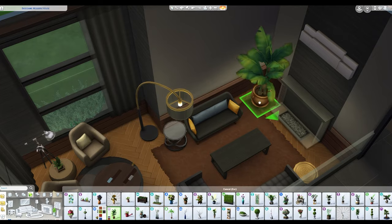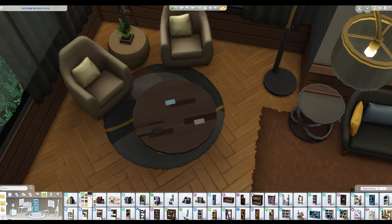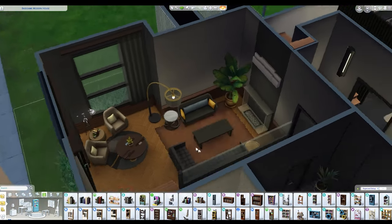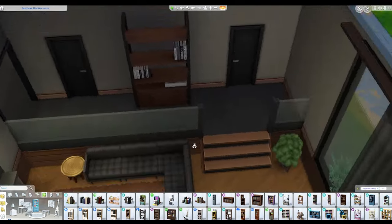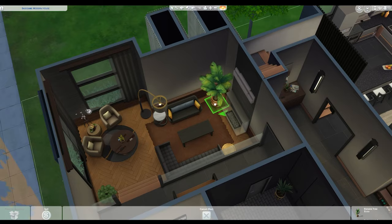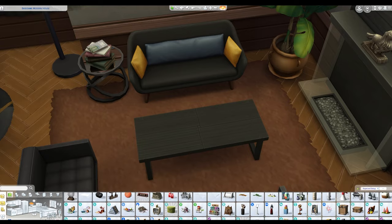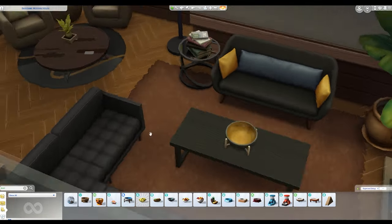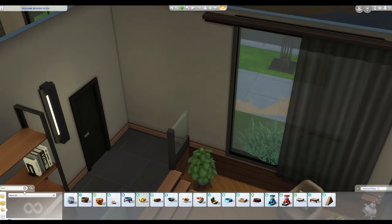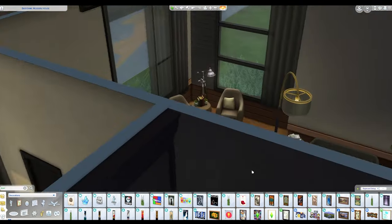Struggling to make things fit. Does anyone use that large plant at its normal size? It's so massive - I always shrink it down. If you don't know, you can use the bracket keys on your keyboard while holding an object to make it bigger or smaller in certain increments. Going through and scouring the whole catalog to find the one bowl I want, and a few more candles to get a little bit more lighting in there. Then a few pieces on the wall to finish it off.